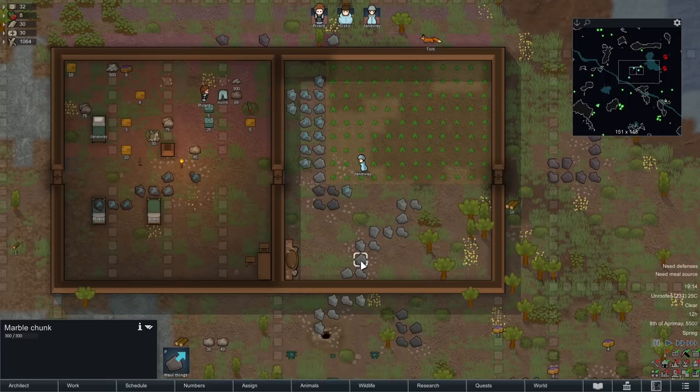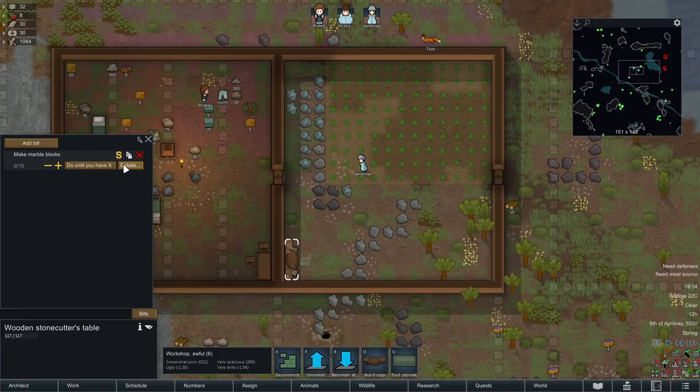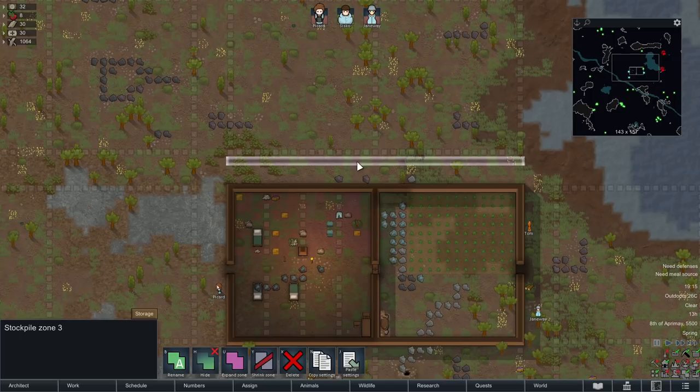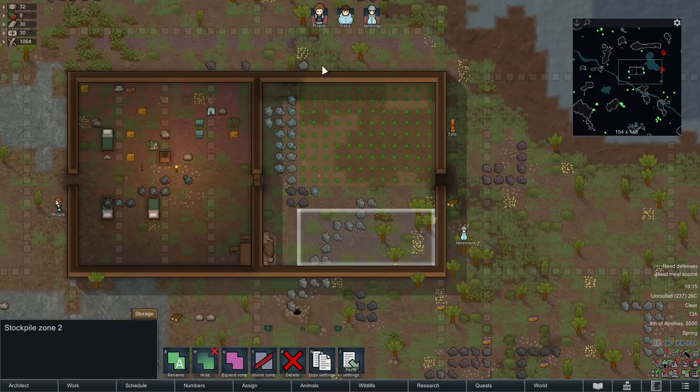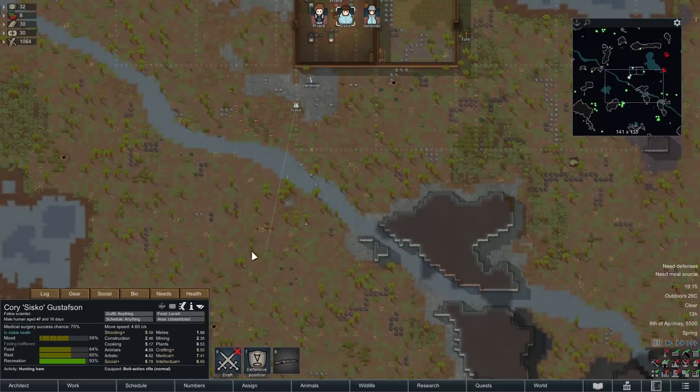With the inside of our base secured, it's time to get some stone going. We've got plenty of marble chunks around here. Marble is one of the better ones - it's not great for protecting from damage but it is very beautiful. We've got a thousand marble blocks queued up. We might switch to using any blocks available later on, and we'll set up a zone for storing them over here.